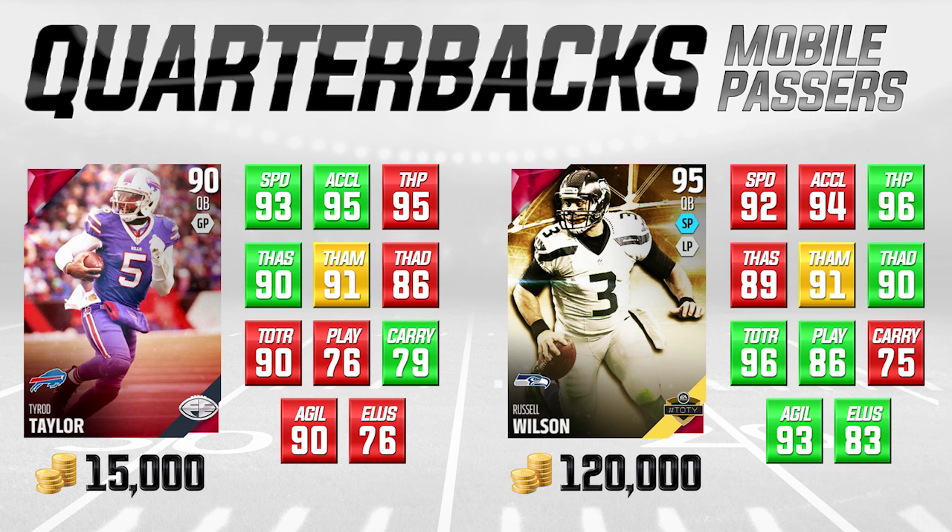Where Tyrod Taylor is actually a little bit better than Russell Wilson is that he is even more mobile. He does have better speed by one and one better acceleration as well, so he is slightly quicker. His agility is a 90, which is still really good for a quarterback. His elusiveness isn't spectacular at 76, which is a little disappointing. But the other thing I like about Tyrod Taylor is he has a higher carrying rating at 79, so if he does get hit he's not going to fumble quite as often.